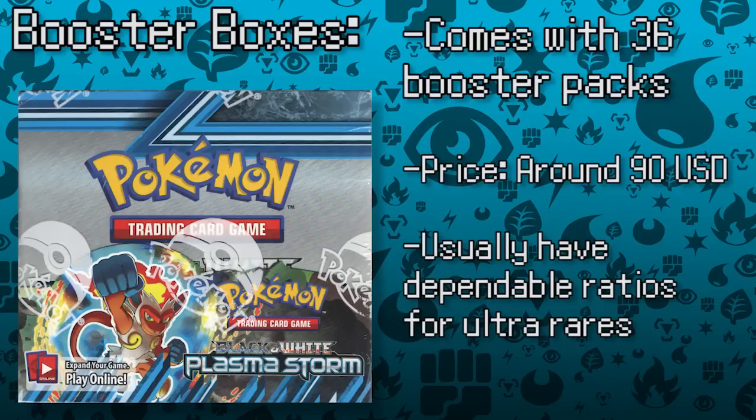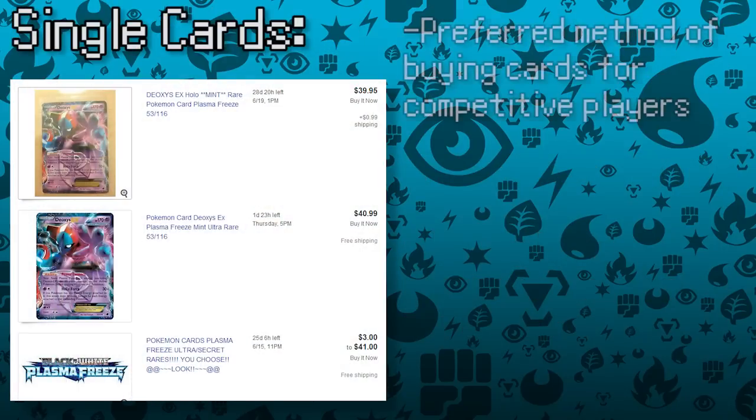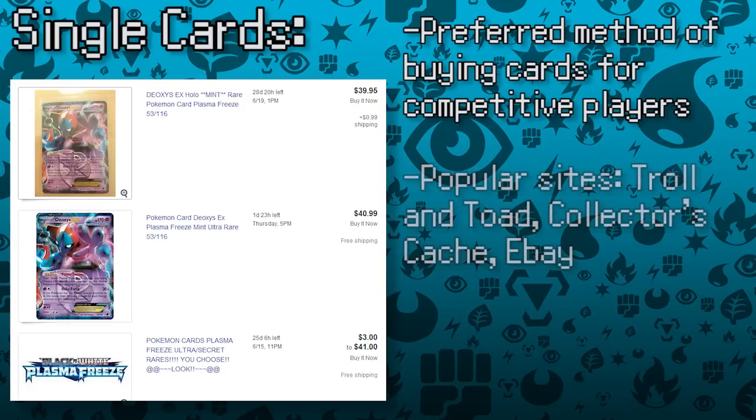When opening regular booster packs, your odds of finding ultra-rare cards are very random. Booster boxes are very expensive, but are ultimately a great deal for serious players and a ton of fun to open. Single card purchases are the preferred method of getting new cards for competitive players, because you can save a lot of money getting only the cards you're looking for. There are a ton of websites that sell single cards, but the most popular are Troll and Toad, Collector's Cash, and eBay. Online, you can stock up on important trainer and supporter cards, such as Juniper, N, Ultra Ball, and Skyla, for much less than what you'd spend opening packs trying to find them.